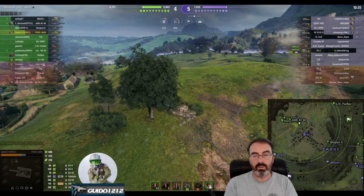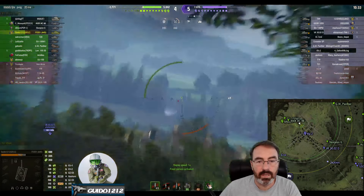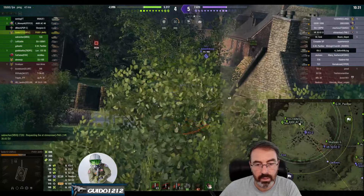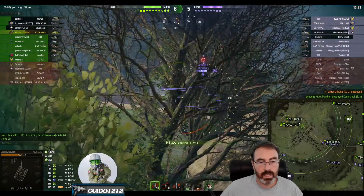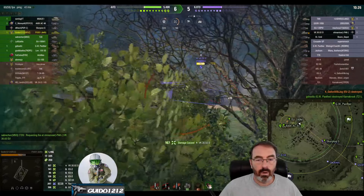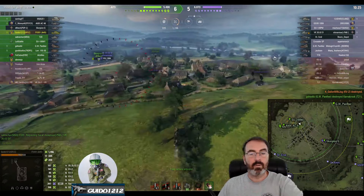Choose your own adventure. See what I'm doing — I'm already dealing with this KV2. Let's come in here and kill him. Taking a look at this guy, I'll put a shot on him. So I've already switched to the middle flank. I've come over to support the middle.